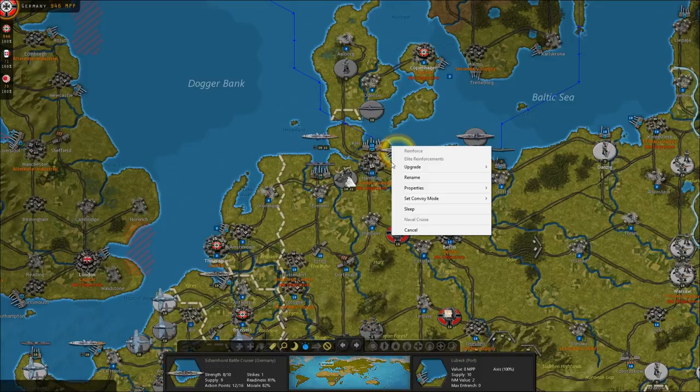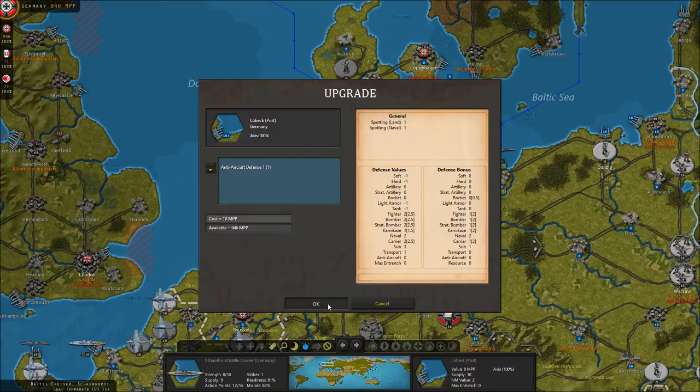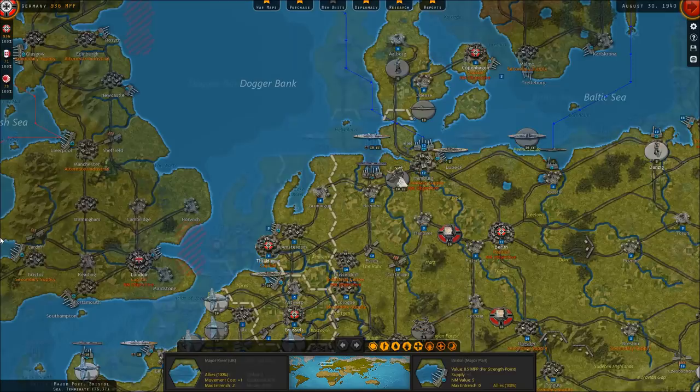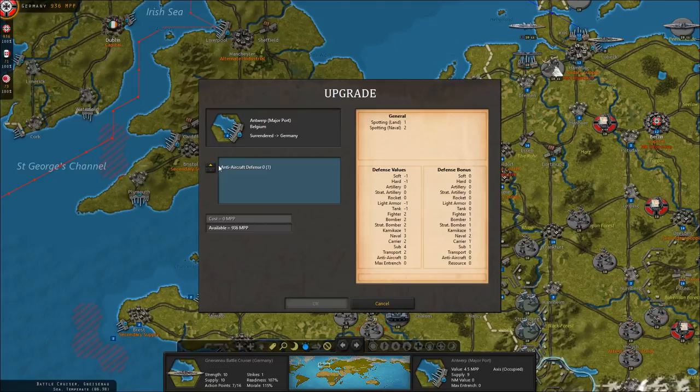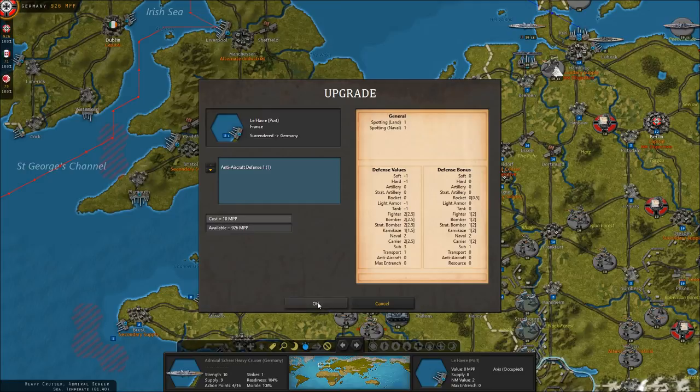Scharnhorst needs to be reinforced. We can upgrade ports with anti-aircraft defenses — and that's only 10 points, so we're going to do that. I'm going to upgrade all of these ports where the warships are located to give us a better chance of defending those ships. All these ports we just took are now part of Germany. We'll upgrade the anti-aircraft defenses of those ports to make these bases harder to hit for the British.